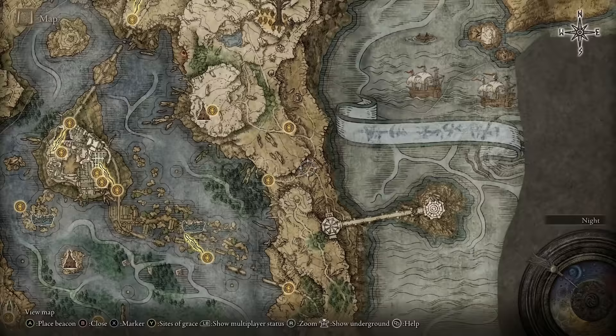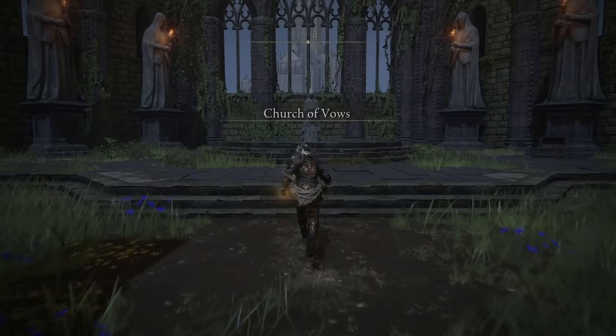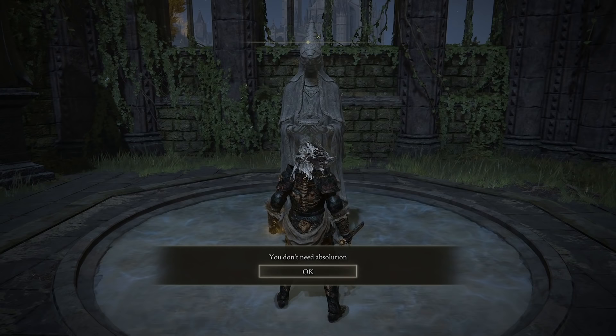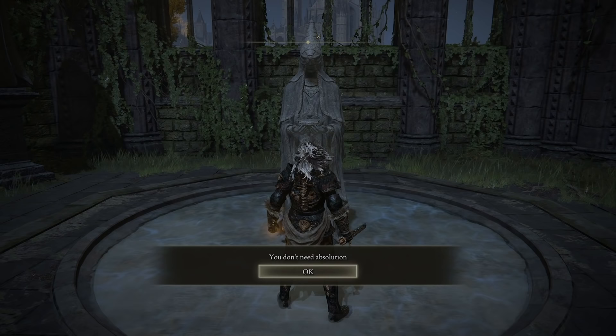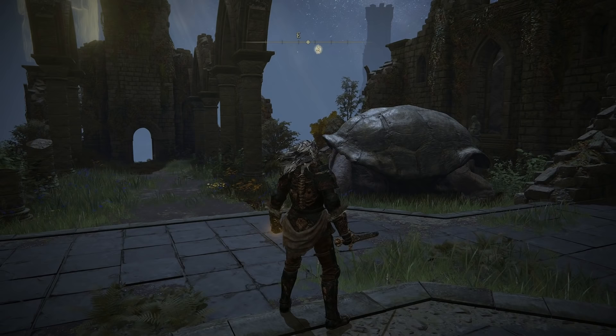To access the Church of Vows, you would start from Eastern Liurnia Lake Shore, follow the path all the way up and round, and just come up into the Church. When you get to the Church of Vows, you're going to see what looks like a little fountain right in front of you. When you have a Celestial Dew, you're going to atone. Right now I don't need Absolution, but if you have killed any really important NPCs, or aggroed them and they won't reset, it's going to say would you like to get Absolution. You select yes, use the item, and when you return to the NPCs it's going to have reset them.